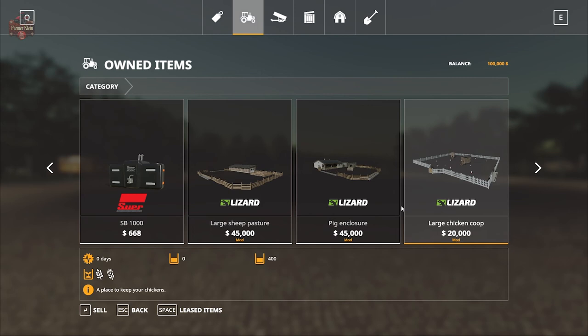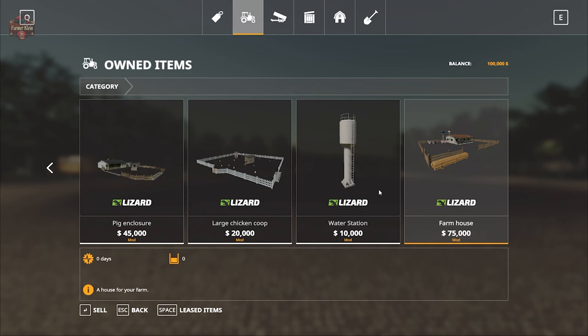We have a Shawkins water trailer, FZ30 front loader arms paired with a bucket, and a pair of front weights. Moving into placeables — the animal placeables can be sold but cannot be repurchased. Be very careful when selling items: do not sell these unless you truly want to get rid of them, because you cannot buy them back. The only placeable you can buy back is the farmhouse.